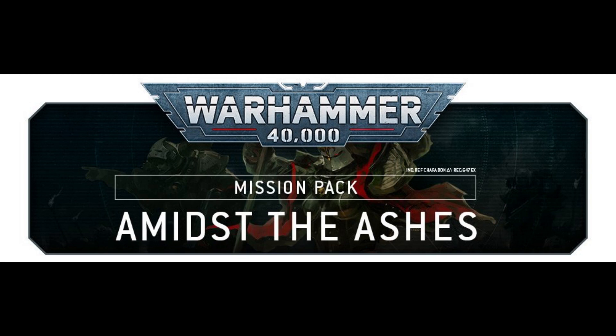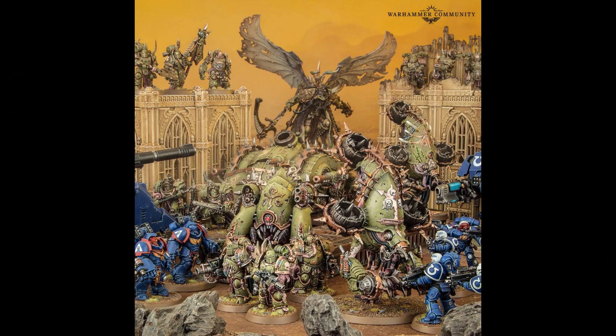Sounds pretty disgusting, right? Well, how about fighting amid floating fat bergs? Amidst the Ashes, the second mission pack set in the ongoing conflict of War Zone Sheridan, is designed to complement the developments in the Book of Fire and puts your crusade force right in the heart of this rather unpleasant environment. One of the combat patrol missions is called Fat Berg Clearance, and challenges the attacker to collapse the entrances of a tunnel network that the defender has hollowed out within one of these unsightly abominations, by destroying key objectives to prevent the defender from deploying strategic reserves from the fatberg tunnels.